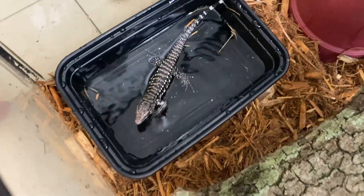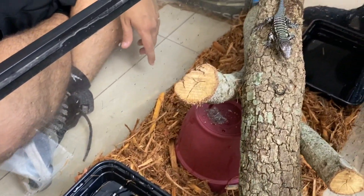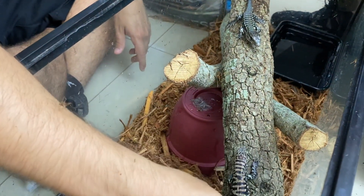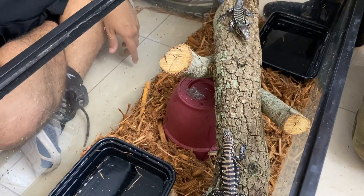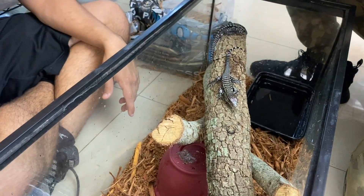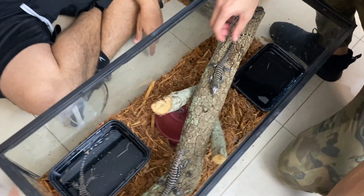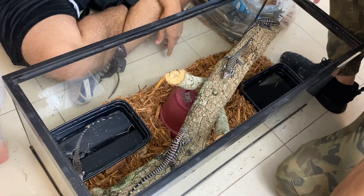A 20 gallon tank for a baby tegu is fine — this is probably going to last them a couple months, maybe three months, because they grow pretty quickly. After that you'll want to put them in a 40 gallon enclosure, and once they outgrow that, move them into their adult enclosure — a 6 foot by 3 foot enclosure would be ideal. Blue tegus grow to around 4 feet, which is a little smaller than the Argentine black and whites or the reds.